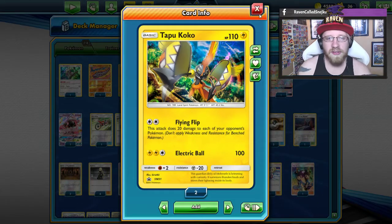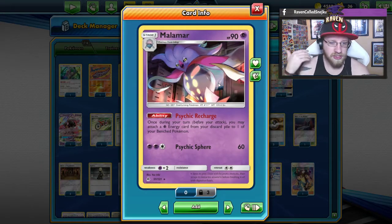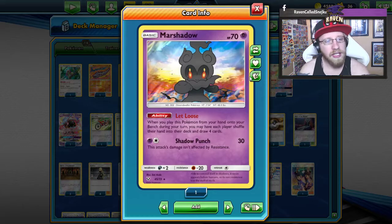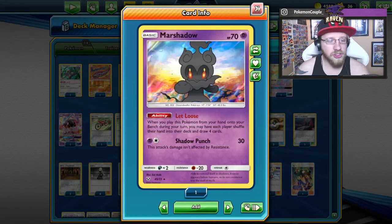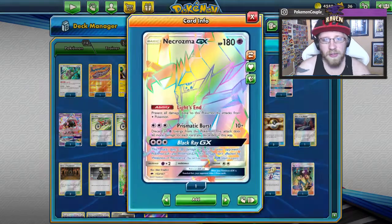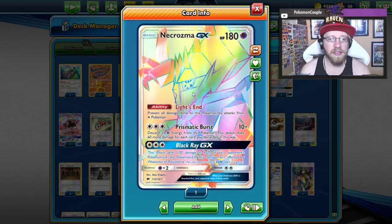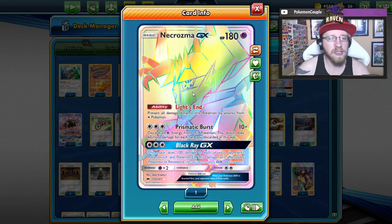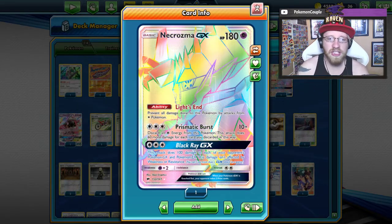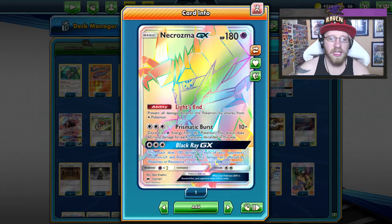Since it's a spread deck, we have Tapu Koko with Flying Flip - an amazing card, another card I was saying goodbye to. Two copies of Tapu Koko with Flying Flip. Then we have a line of four Inkay and three Malamar - Malamar for the attack and also for their amazing ability. Then we have one Marshadow, which we all know, love, and hate, for the Let Loose ability. Our opponent will shuffle their hand and draw four cards, and so will we, and we can also play a supporter after that.